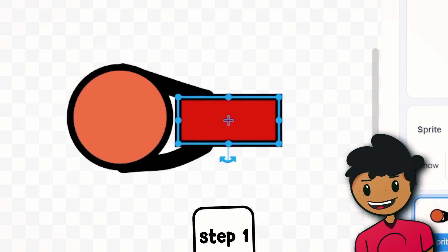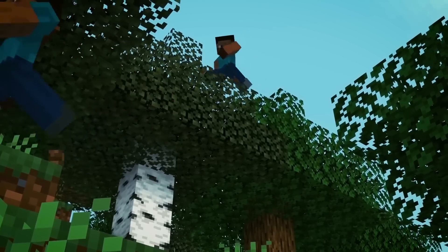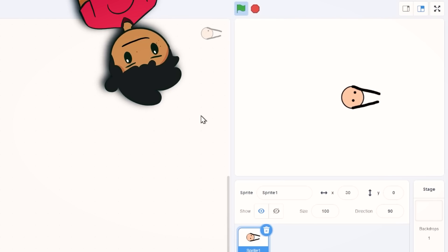Now that the player is done, it's time for the next step, which is to make the player move. In all games you need a way of controlling the player, and my man is looking kind of stiff. It's as easy as adding a movement block. The player now has movement, so I can move the player using the WASD keys.